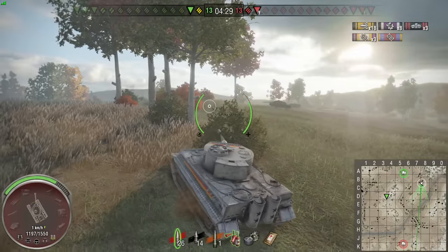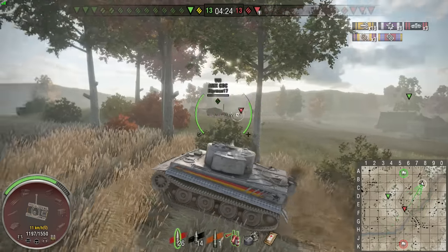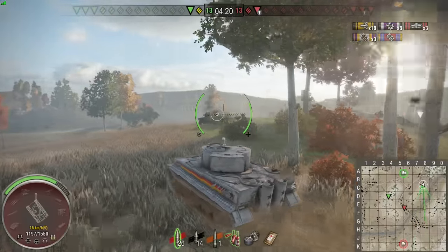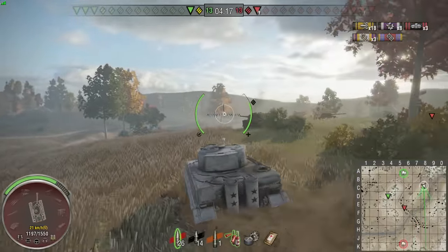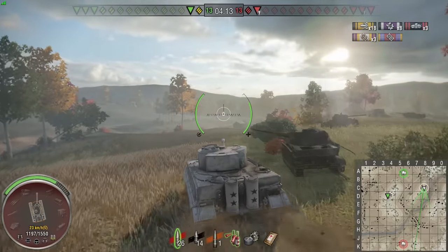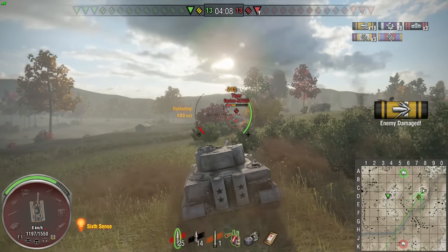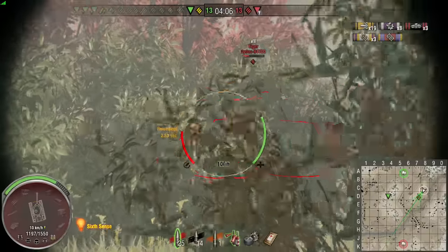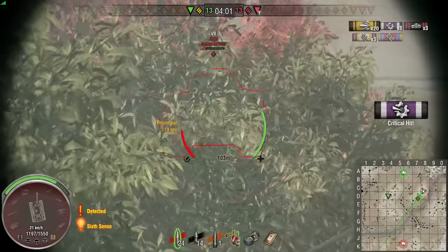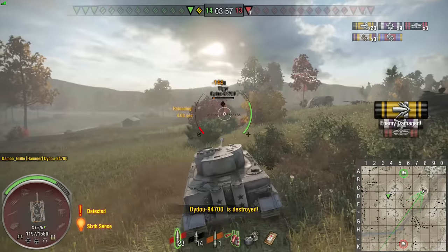The two TDs were in a platoon so I'm fairly sure they're going to be near each other. And there we go — there's the other one in the middle. So now we know where both of them are, and we know the Tiger's over here somewhere. If I move myself over here — that Tiger didn't really look like he knew what he was doing, or maybe not fully upgraded, maybe a bit of both. I felt pretty confident I could get over here and take on the Tiger, and then worry about dealing with the TD separately. Tiger is down — it is now a 2v1.